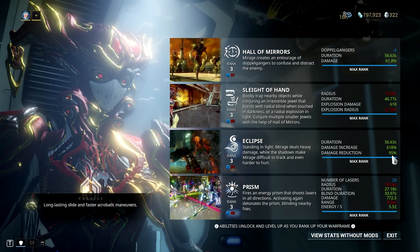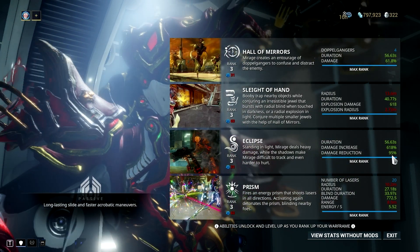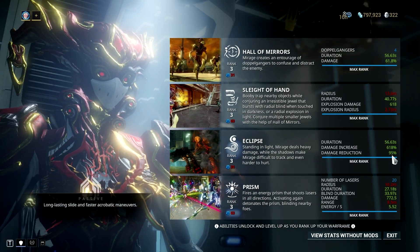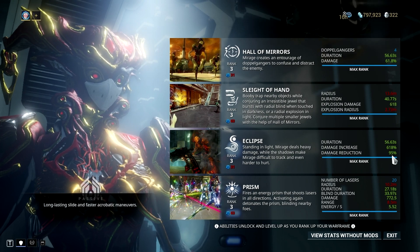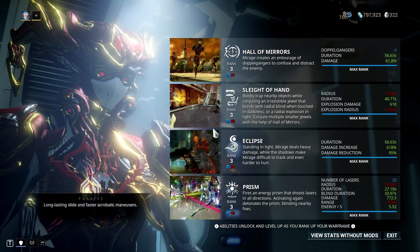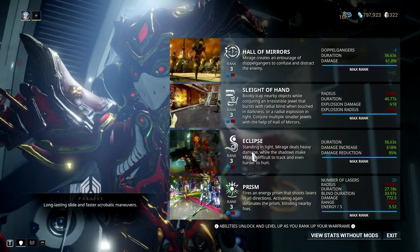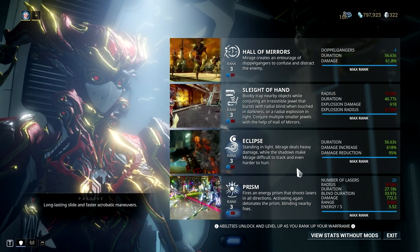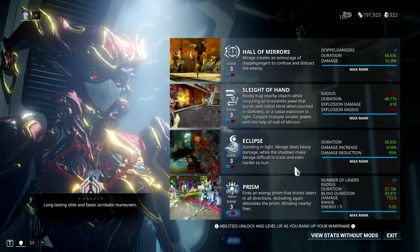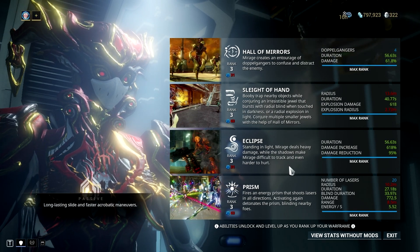We don't actually need this much power strength for the 95% damage reduction. In fact, we only need to achieve 126% power strength to get that percentage, but since we are focusing on getting as much damage as possible, that is why we pumped up the power strength on this build. Eclipse may seem really powerful at first glance, as it both gives you damage and damage reduction, but there's a twist — you can't have both damage and damage reduction at the same time.